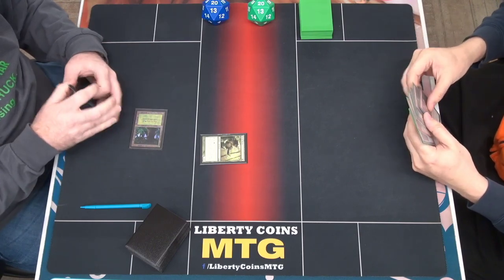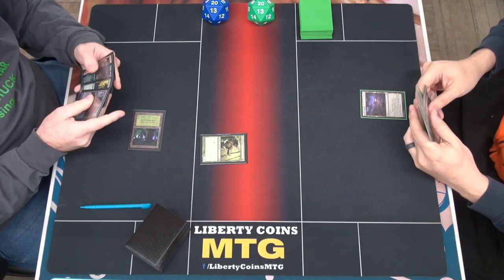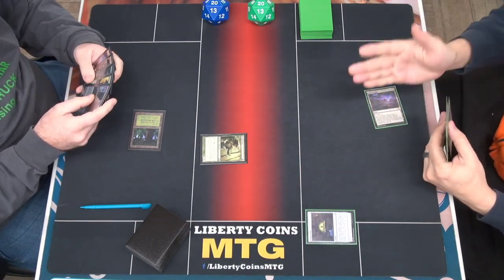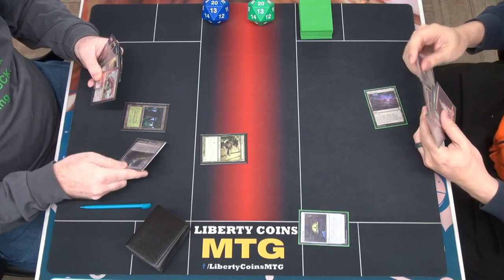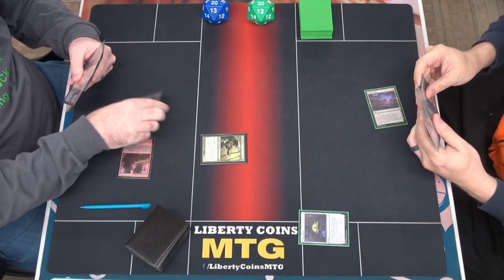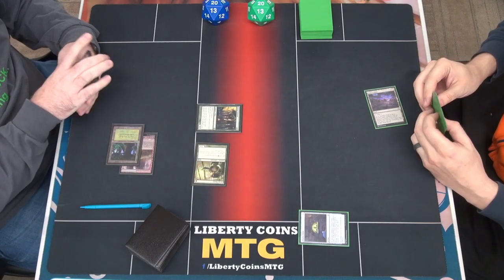Trial for turn. I will start with a Field of Ruin, let's keep it secret, and a Witch's Oven, and I will pass. Not quite. So let's go Stomping Ground tapped, and we'll play a Sylvan Caryatid, and I will pass.